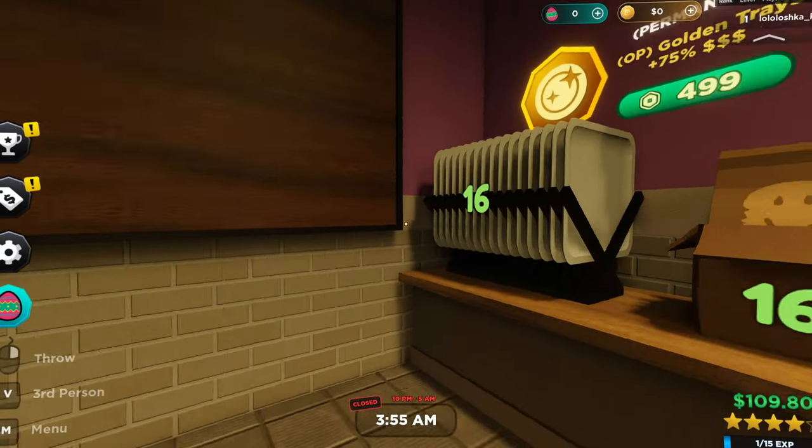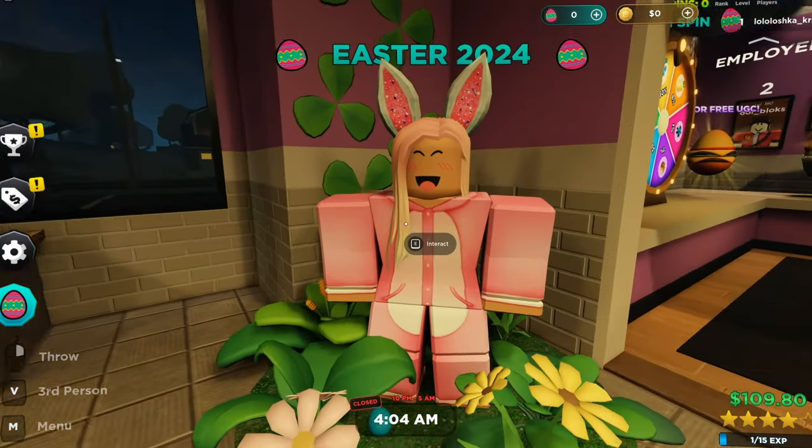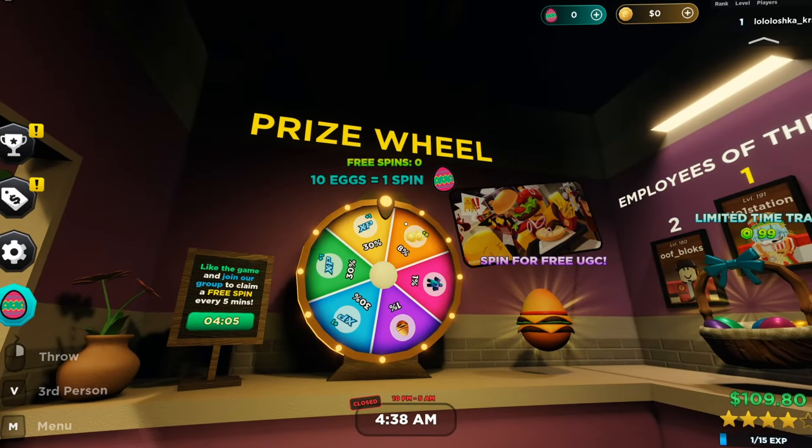You can also get the free spin another way — you can walk in the restaurant and serve these bunny customers, you can see them on the screen. For every 10 eggs that you obtain from them, you can get one free spin.